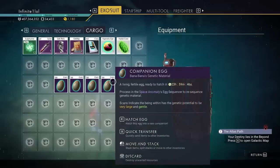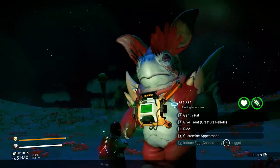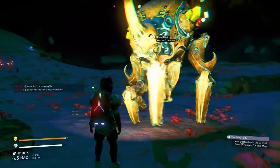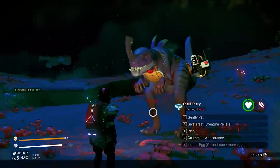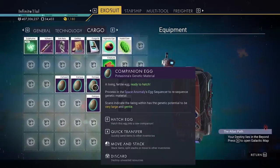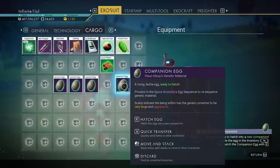Once conditions are met, you'll receive an actual egg with about 24 more hours before it hatches — during which you can gene edit it at the Space Anomaly. Also important: there's a finite number of eggs any single creature can lay in its lifespan. From my experience, the maximum I've seen is two eggs per creature. Out of four creatures I had, two could lay up to two eggs and two could only lay one before reaching the cap.